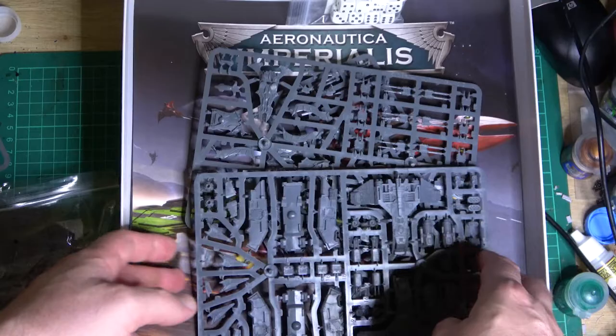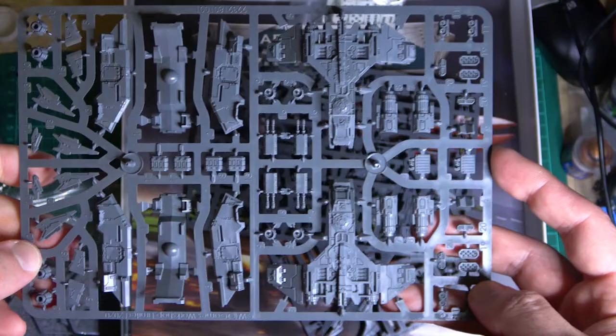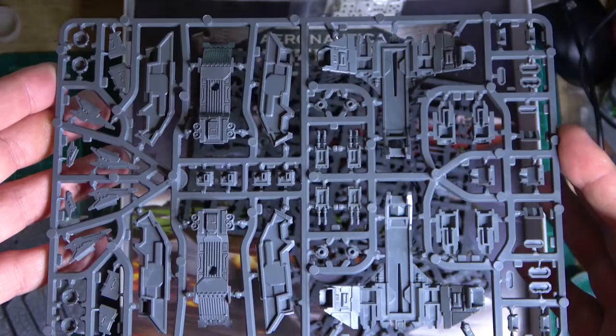Then there's one sprue with the two Storm Eagles on it, which is interesting because the Fire Raptors actually had two separate sprues. I guess the Fire Raptors have more weapons configurations which justifies that. But that's what the sprue looks like — that's what you get.